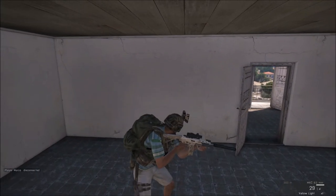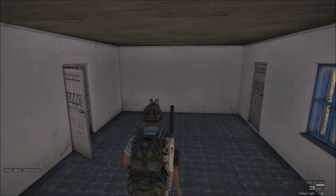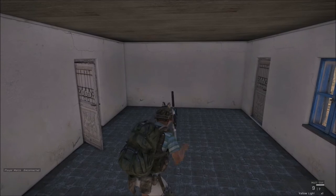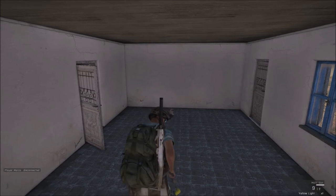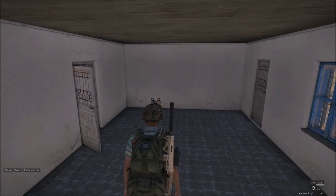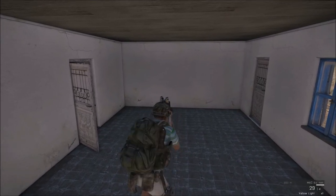Now let's talk about holstering. Pressing H with a weapon out will holster your weapon. Larger weapons will be placed upon your back, whilst pistols will be placed in your side holster. If you have just holstered a weapon, pressing H again will extract that weapon. To extract your other weapon, simply unholster one weapon, then scroll and click to unholster the other.